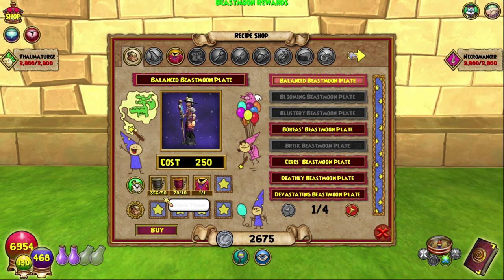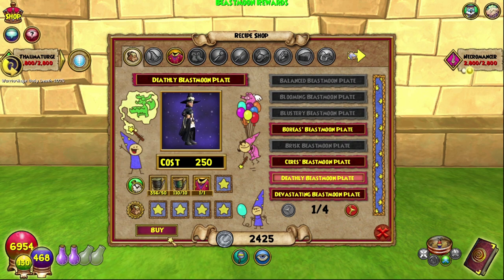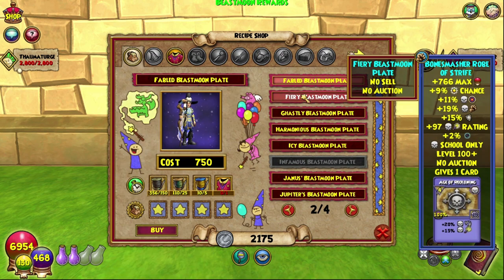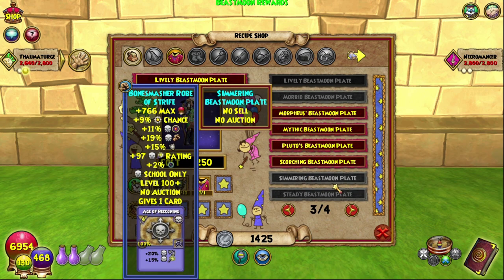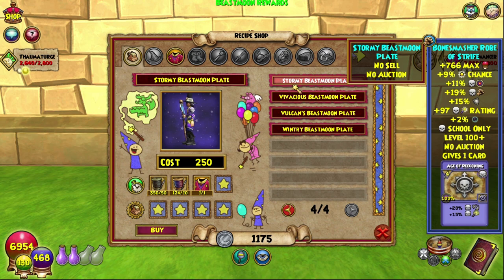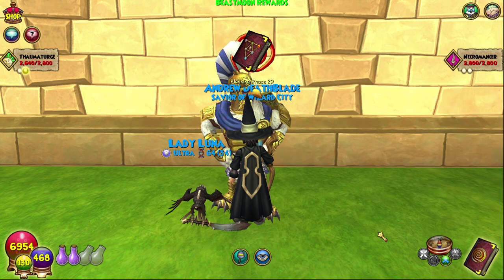Today we are crafting the Balanced Beast Moon Plate, the Deathly Beast Moon Plate, the Fiery Beast Moon Plate, the Icy Beast Moon Plate, the Lively Beast Moon Plate — I've just got a list of them because it's been a long time and I didn't quite know the second tier off by heart — the Mythic one, and the Stormy one. So those are all what we're crafting today, all seven of these.